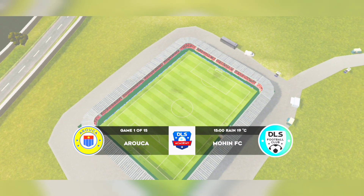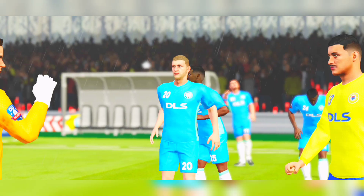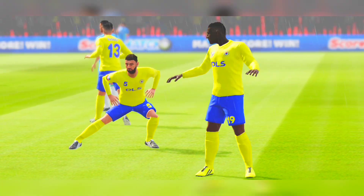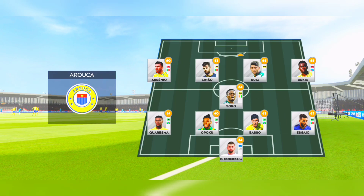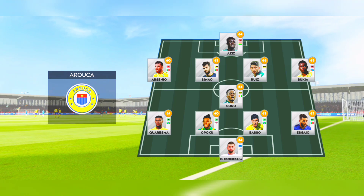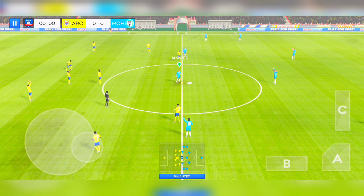Welcome to the opening game of the season. Both teams desperate to start their campaigns with a victory, so let's see who comes out on top. We've just got the team sheets in, let's see how they'll line up. It looks like they've opted for a 4-1-4-1 formation. This stable line is good for dominating the midfield.